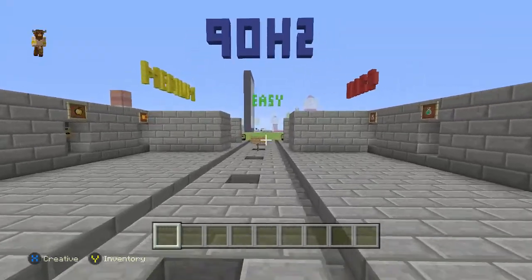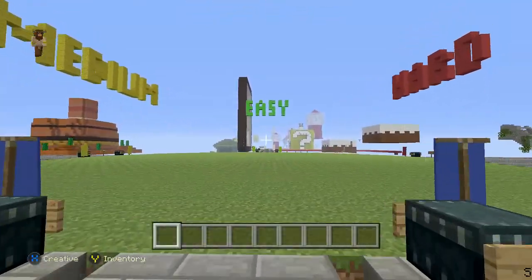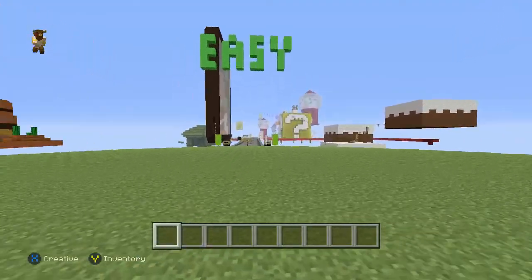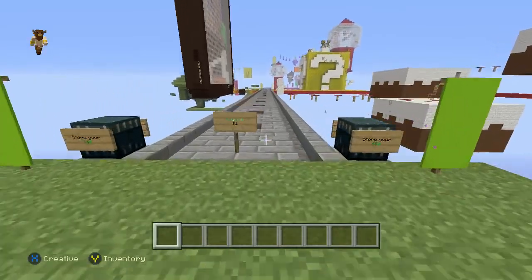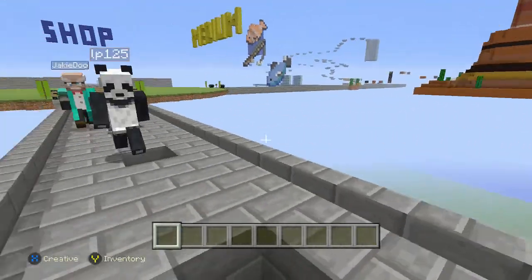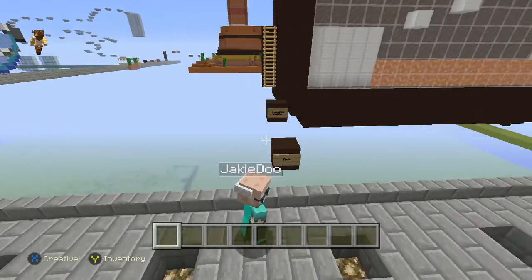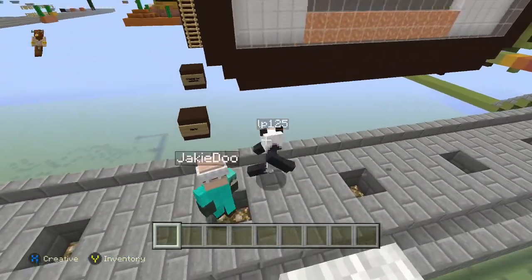So right now we're going to head over and take a look at the spawn area. They have it divided into three sections - Easy, Medium, and Hard. We're going to start with Easy first. I'm going to fly up and take a look, and have the builders jump on and kind of show you guys how the parkour works. They're probably going to be in creative mode, because we don't want them failing and dying. Alright, Jakey, LP, if you guys want, go ahead and let's do this Mario one and I'll follow you guys along.